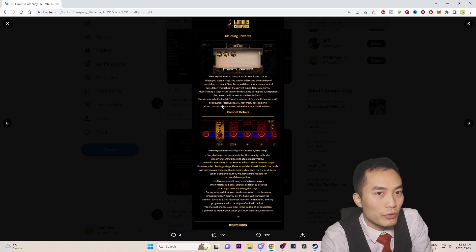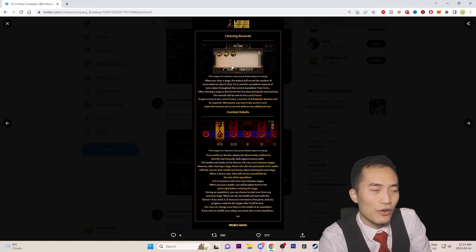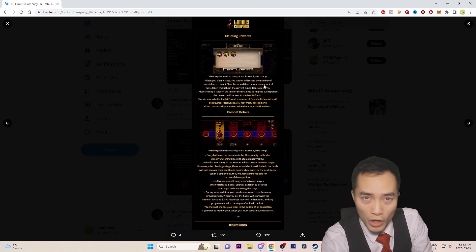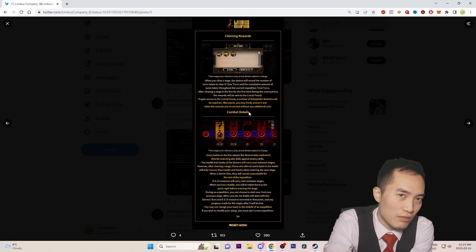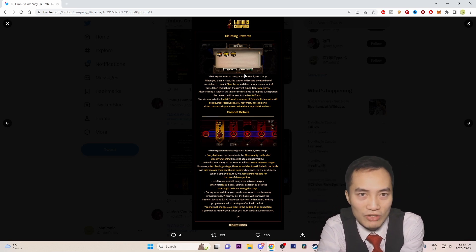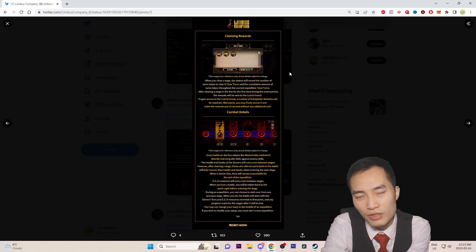To gain access to Lost and Found, a number of Encephalum Modules will be required. Afterwards, you may freely access it and claim your rewards without any additional cost. This feels like a one-time fee of Encephalum Modules to access your rewards during the event — not a big fan of the mechanic, but not a big deal either.